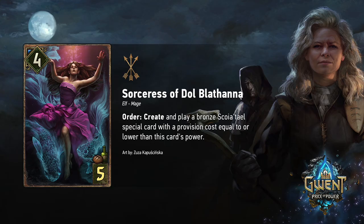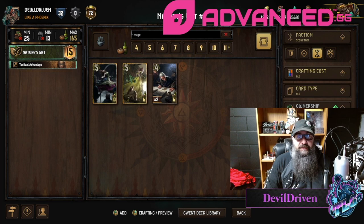The Sorceress of Dolblathana looks really good too — lots of orders though. Four strength, five provisions, elf mage. Order: create and play a bronze Scoia'tael special card with provision cost equal to or lower than this card's power. Being able to play another Rebuke seems pretty good. I think you play this with Gift since special cards are nature cards. I love this art — Scoia'tael really killed it this time. It fits nicely into a Gift list.